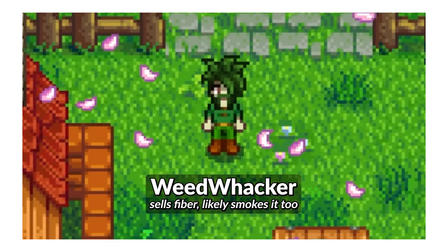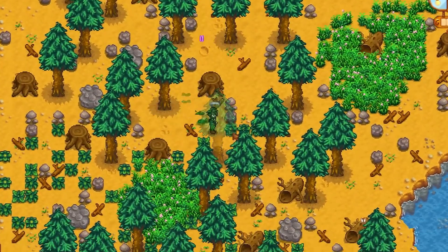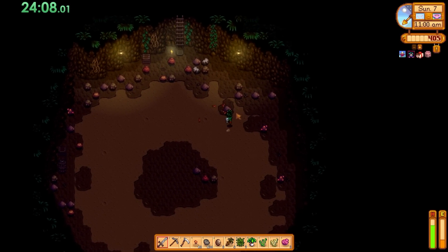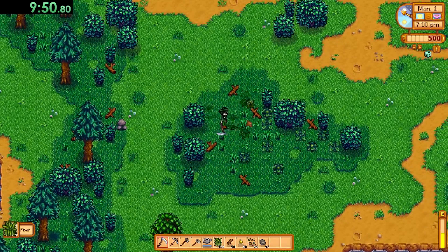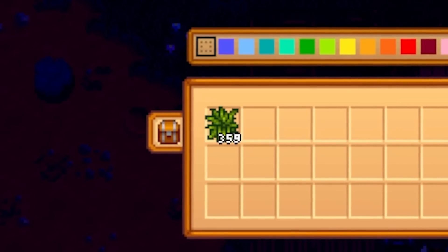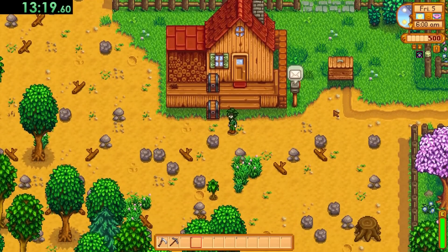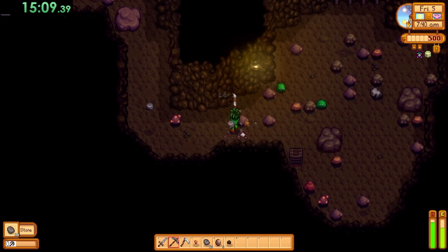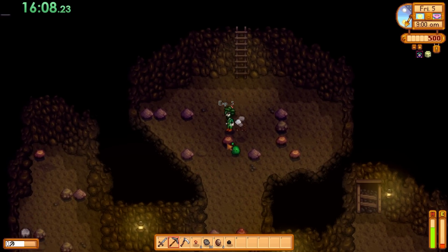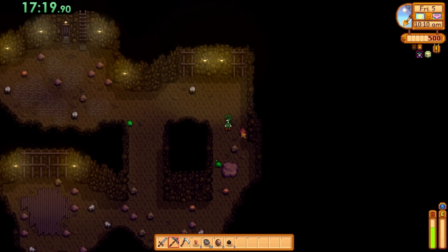And then there was one — Weed Whacker, who had to make gold exclusively through selling fiber. The strategy was simple: clear the entire map of fiber, then wait for day five to hit the mines. Weeds have a 50% chance of dropping fiber, so once I'd cleared the entire map I had an impressive 359 fiber already. Then I slept until day five and hit the mines — except this was kind of a mistake. I completely forgot how hard it is to progress in the mines without good daily luck and food, and I had neither.